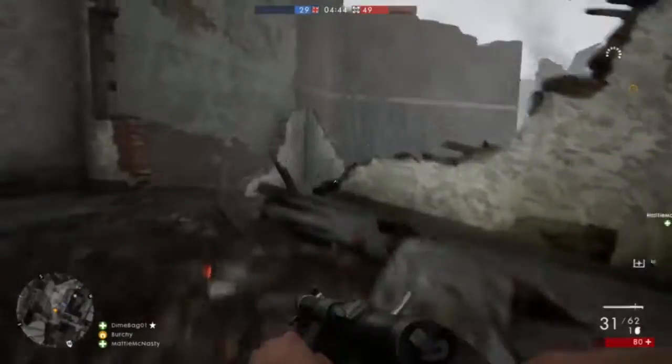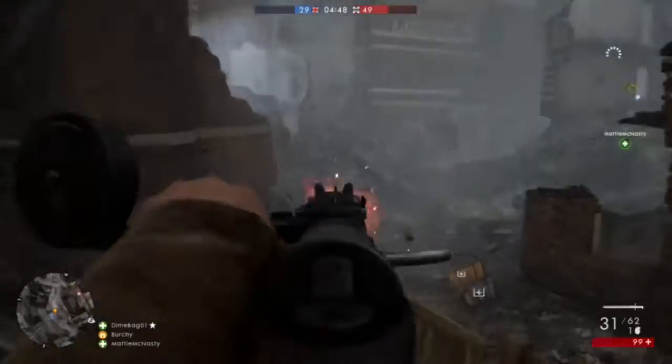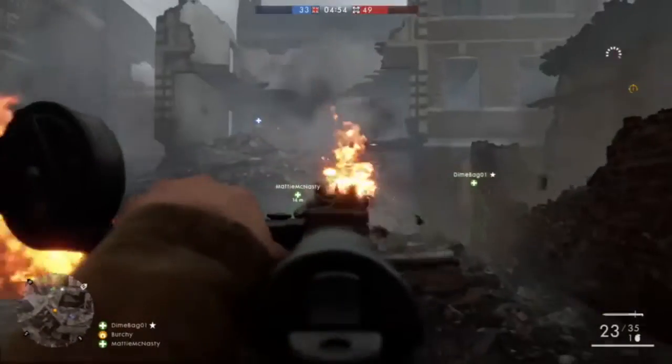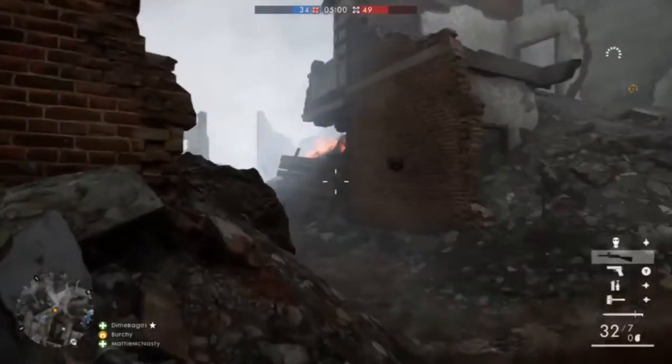Assault — your job is just to go and kill everyone. Right here I think is when I started going off. This assault class in Battlefield 1 is awesome, this gun right here is amazing. Got that guy, pick off a few more over there — you can see. You guys should really check out the assault class.